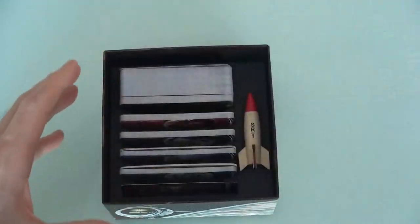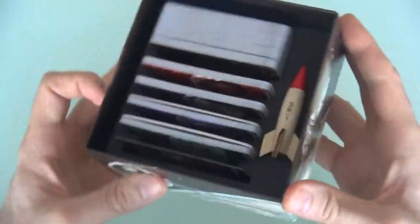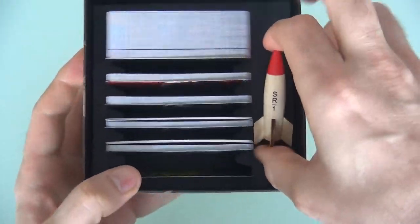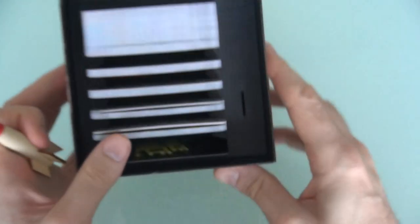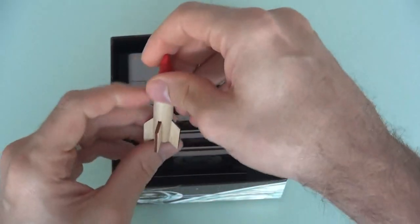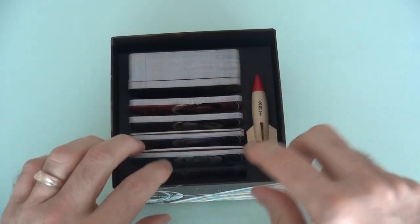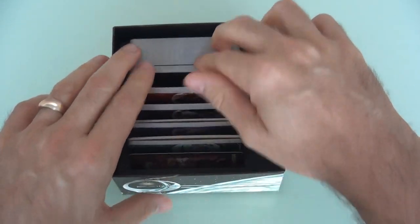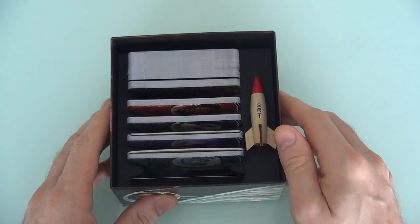We got a rulebook, of course, and I have to say, a wonderful foam insert that keeps everything nice and divided — really cool. And look how awesome this first player marker is. It even has a little slot in there, so you put its fin in and it is held firmly in place. Very, very nice. So, the different space agencies, all the cards and ideas in the universe — really, really nice presentation.